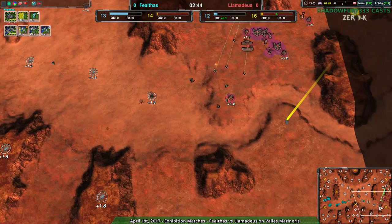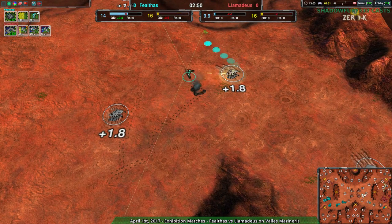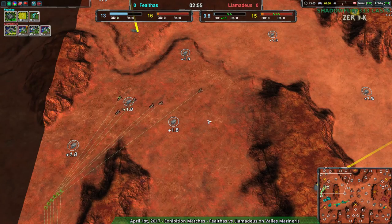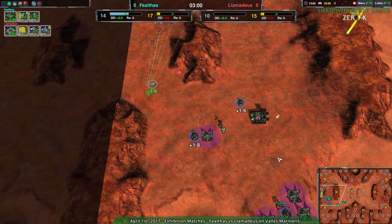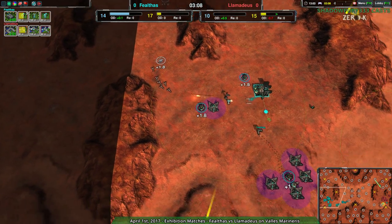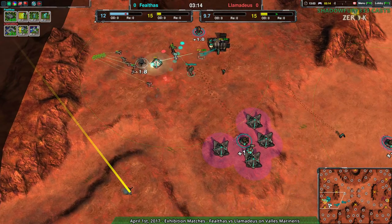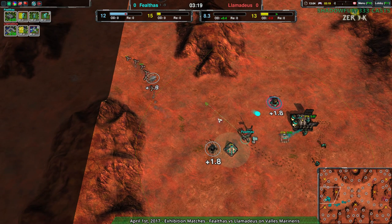At the same time, Fealthas is getting rid of a Quill over to the north as well — yet another Quill dead, so Llamideus is falling very behind in their economic development. Llamideus launches a counterattack on the western side of the map, and I don't see anything Fealthas has to deal with it — their commander isn't even upgraded. Some glaives are coming around the back to deal with what they can of Llamideus' economy. The daggers did get a kill, but Llamideus is still quite a bit behind economically.